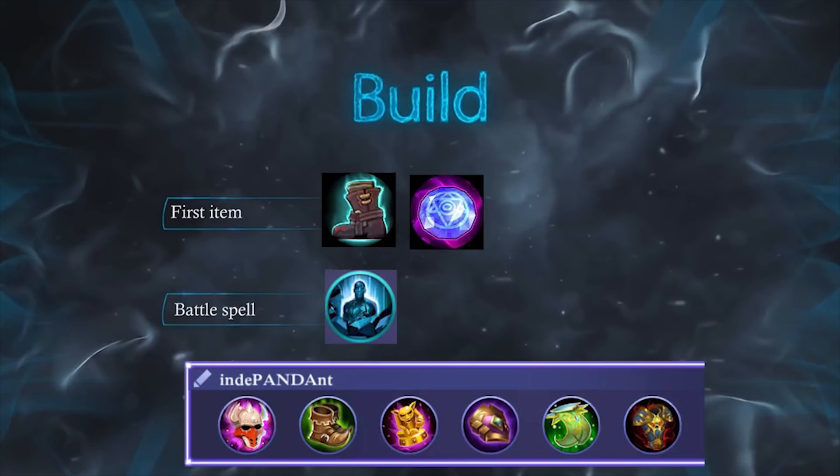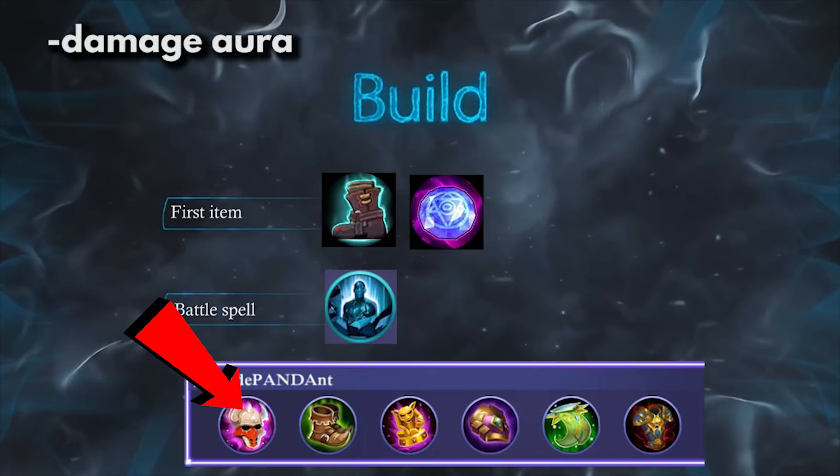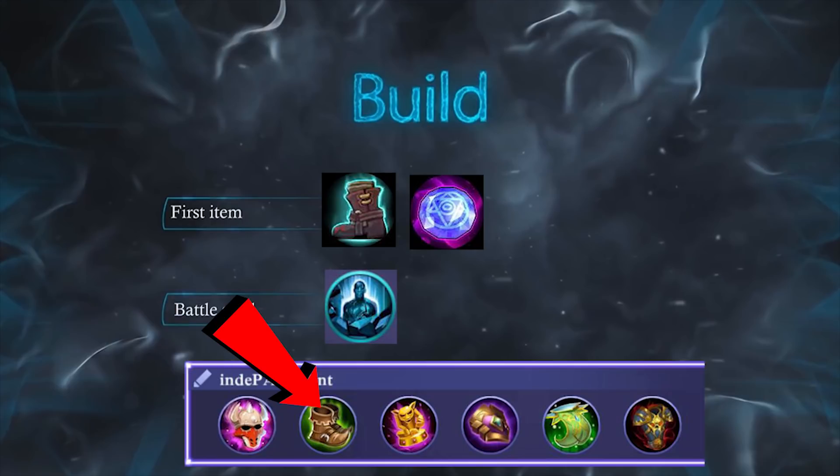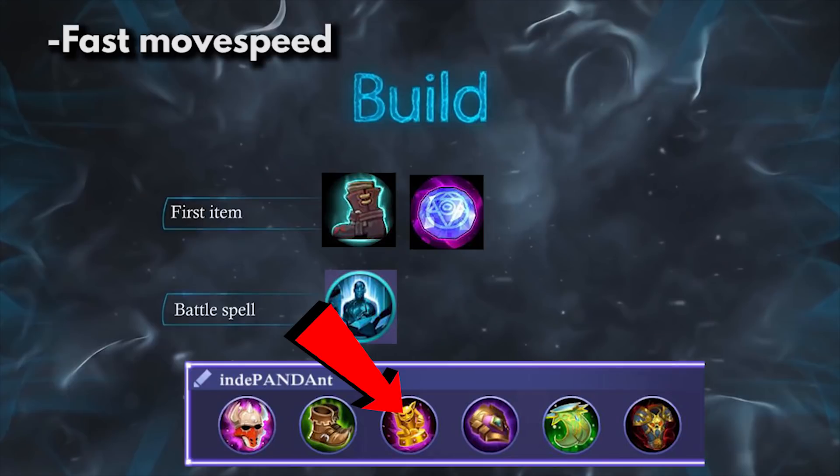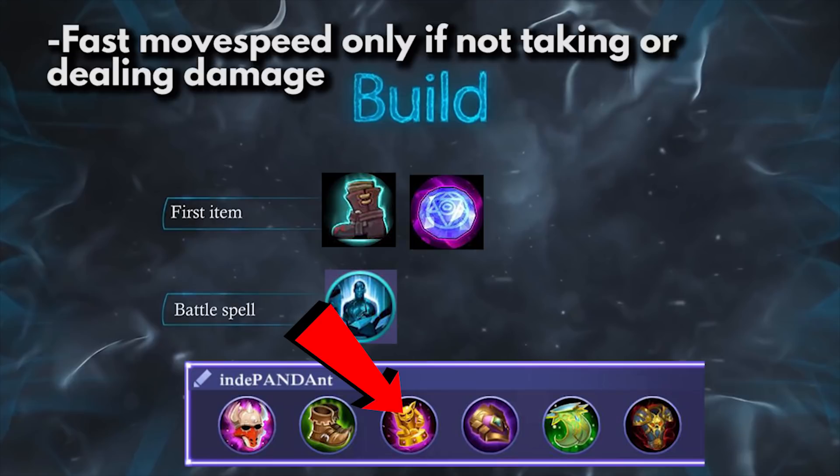For the item build, it is best to go with Cursed Helmet first so you can damage everyone with its aura passive. It will also let you take more hits because of the additional HP and magic resist. Take Warrior Boots next for the additional armor that will complement the magic resist from Cursed Helmet. Next up, take Ghost Statue so you can be the fastest panda alive and visit other lanes in no time. Be careful though as the movement speed only works if you're not in combat. The additional HP and HP regen it provides is perfect for sustaining your lane.